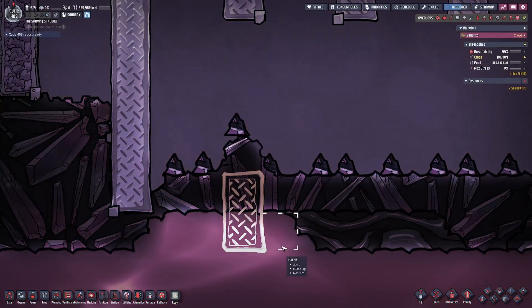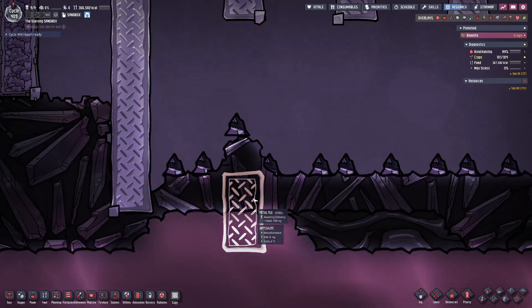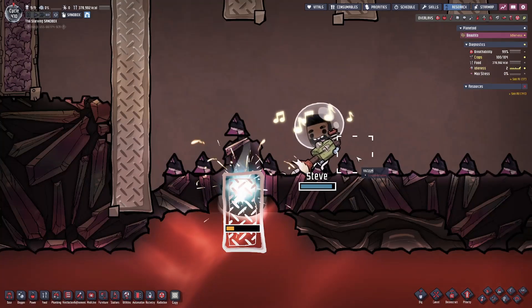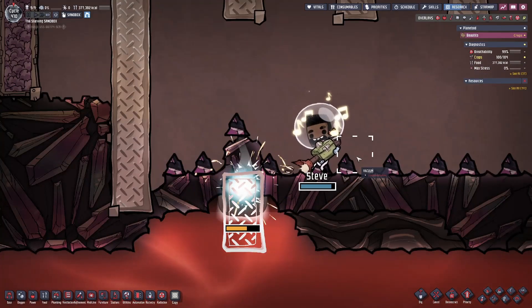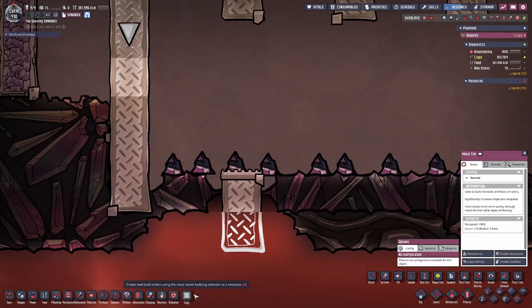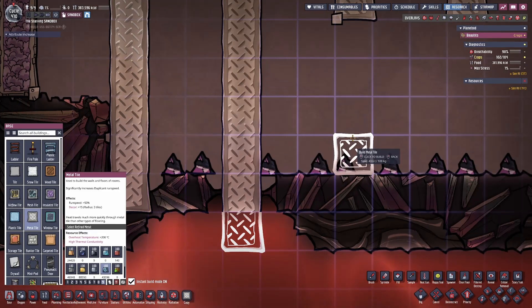Now that the dig is complete, all that's left to do is the metal tile that is going to be in contact with the magma. The diagonal adjacent empty square will allow the duplicants to gain access to destroy the abyssalite and build the metal tile — this is a very simple technique. Once this metal tile is built, we can safely mine out the abyssalite on top of it and have our duplicants complete the rest of the build.